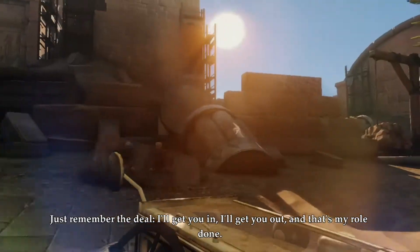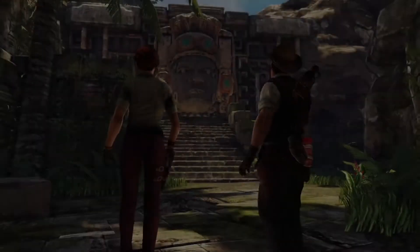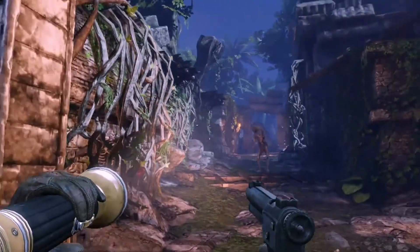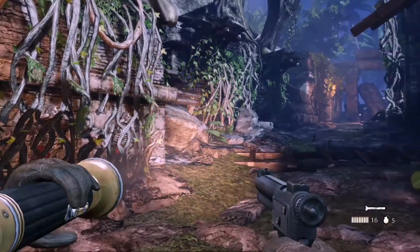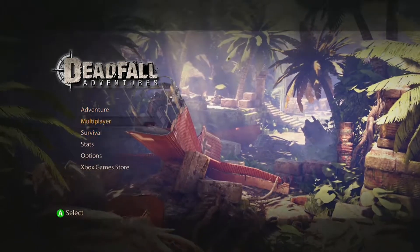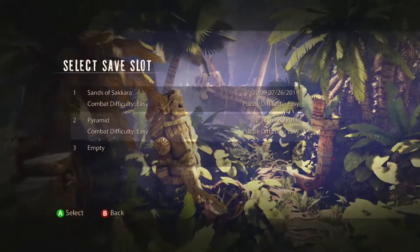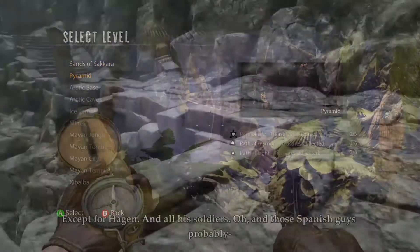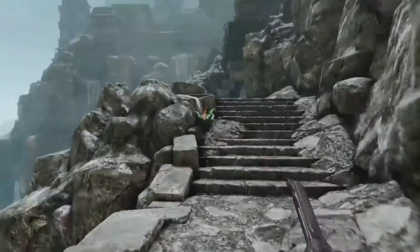Locations span from Egypt and Antarctica to forgotten Mayan ruins in the jungles of Guatemala. The graphics are not some of the best but not bad at all, with some frame rate issues I only experienced in one or two places. There's also a multiplayer with five game modes: deathmatch, team deathmatch, capture the artifact, treasure hunt, team treasure hunt, and last man standing — but sadly I couldn't get any games, so I don't think people are playing it anymore.